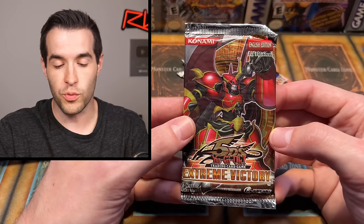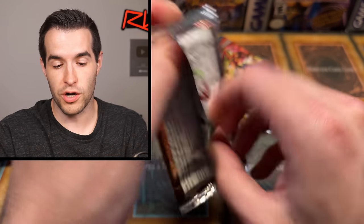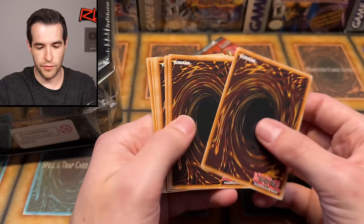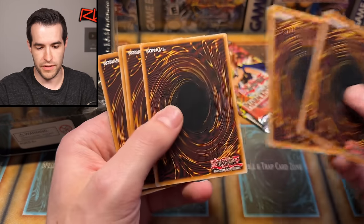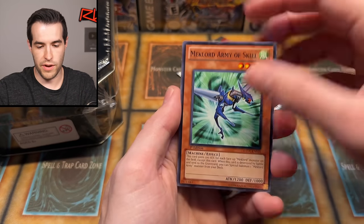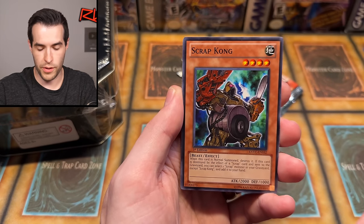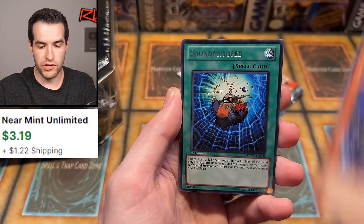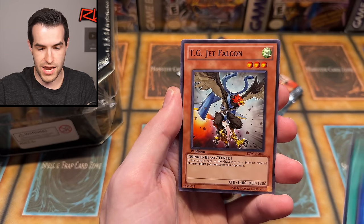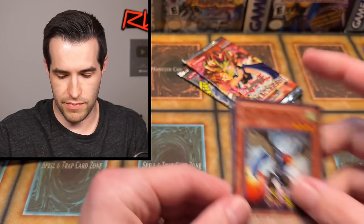Now we're into the old school packs — 2011 first edition Extreme Victory. Never pulled the Junk Berserker; let's see if we can get it. We have Mechlord Army, Red Carpet — that looks like a foil — Scrap Kong, TG1, Car Curry Ninja, Sound Proved, and TG Jet Falcon. Okay, I messed something up. That's fine.